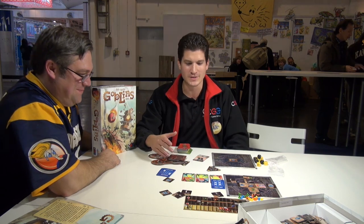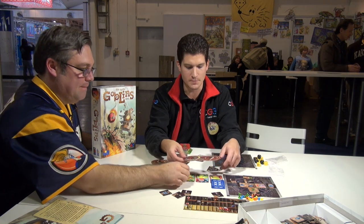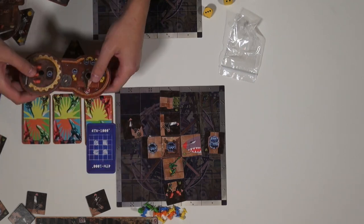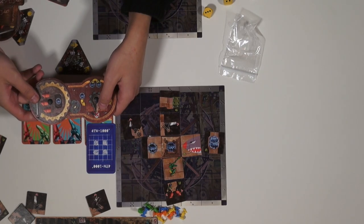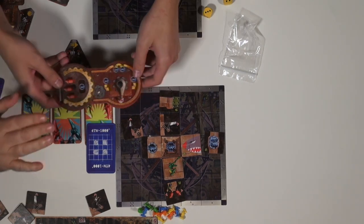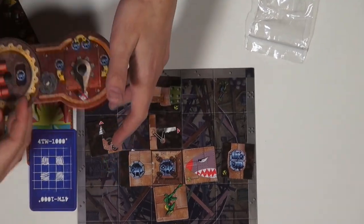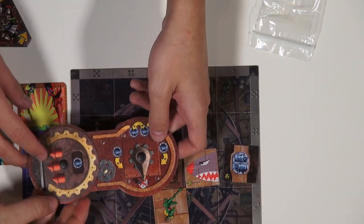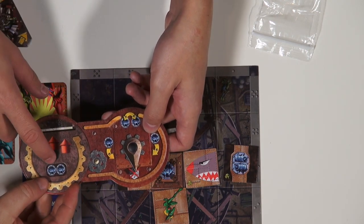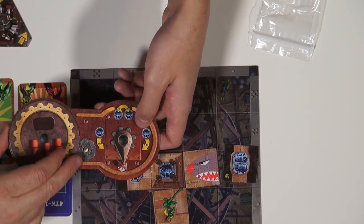Team members each take controllers: one for the pilot and one for the tactician. The pilot uses a dial to assign the rotation direction of the robot, because you only fire weapons pointing forwards. The right side of the controller determines from which side you want to hit your opponent — hitting from behind costs two engines, while hitting from the front costs no engines.